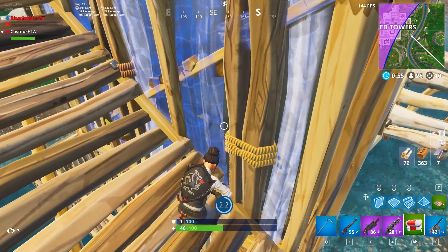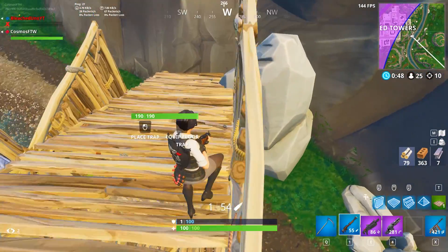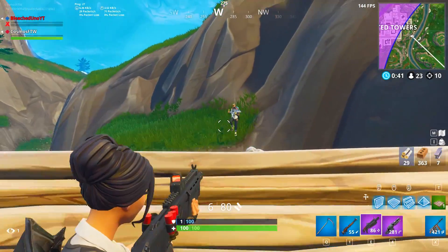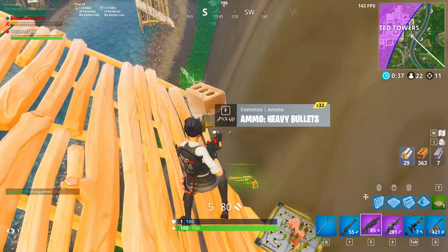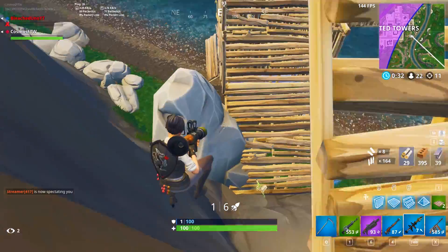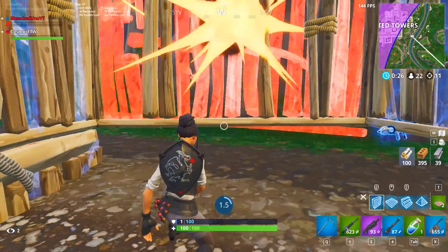Next on the list is the Moisty Merman. We're starting to get into skins that aren't completely trash. The Moisty Merman has a pretty decent back bling, but the skin itself is just not good looking — not ugly, just not great. It's in the lower tier compared to some of the other legendary skins. We also have the Vertex skin, which isn't one of my favorites. I didn't buy it because it's a waste of twenty-five bucks in my opinion.